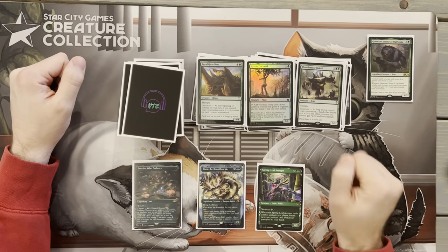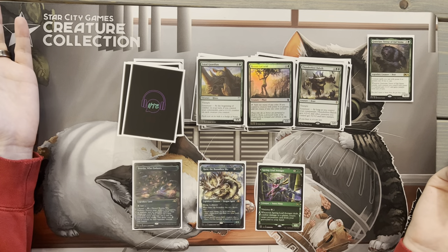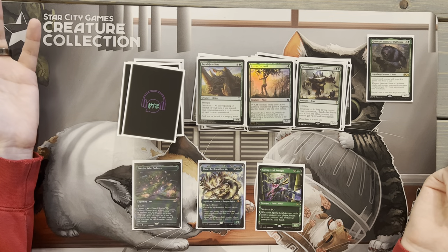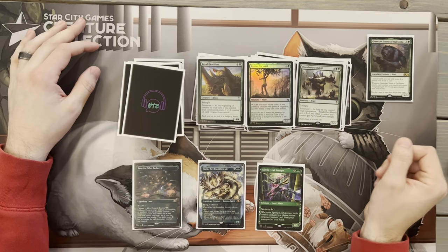Our last creature is Thunderfoot Bellower. As long as we control our commander, it gets plus two, plus two, and all other creatures get plus two, plus two and Trample — just going to continue to make our entire board better. Comes down for four mana.